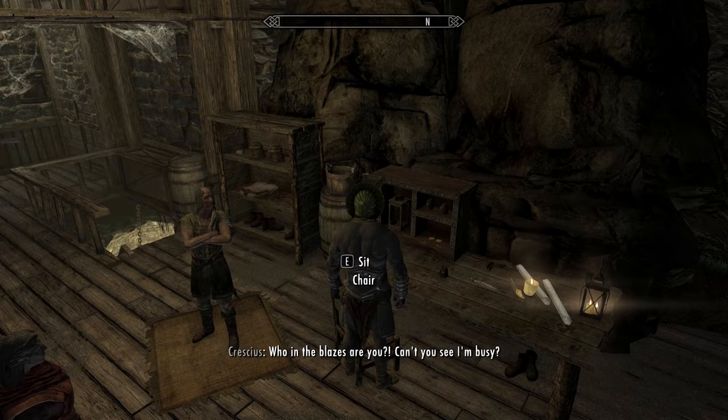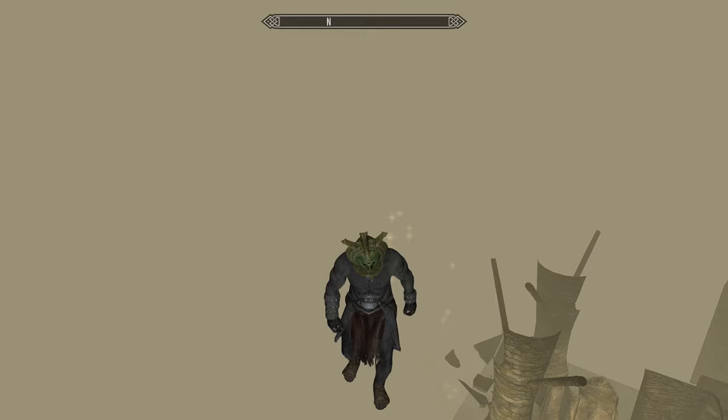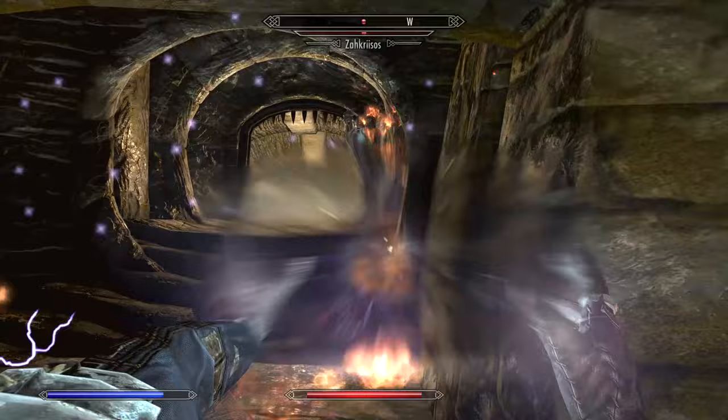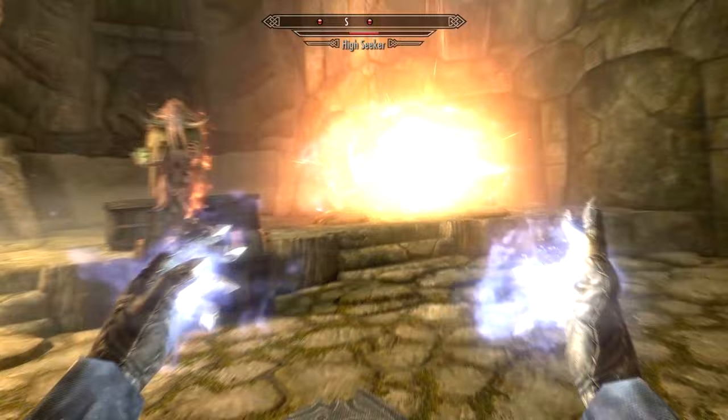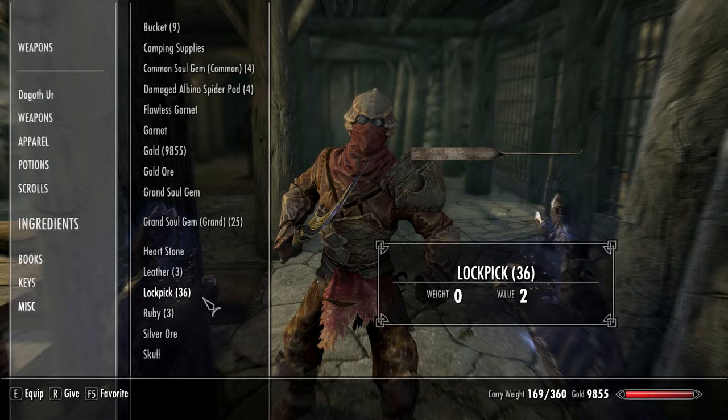Next up is Zakrisos. Head into Ravenrock Mine and perform the same follower clip using this chair. Point your arms north and start sprinting. Once you reach the boss chamber, exit the command mode and stand up, then land at the edge of the water. Zakrisos may pose a threat with his lightning bolt, but you can use cover to your advantage. Finally, return to White Ridge Barrow to collect Dukaan's mask.